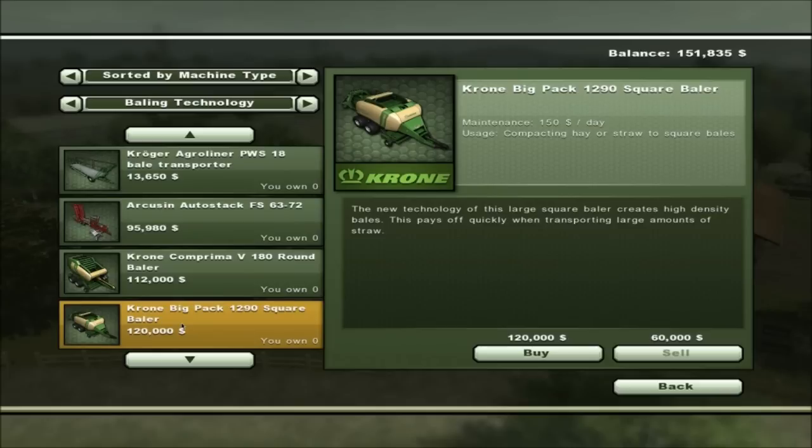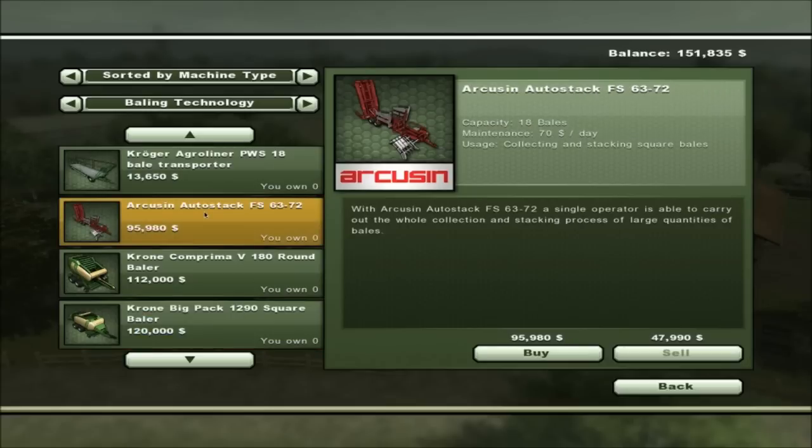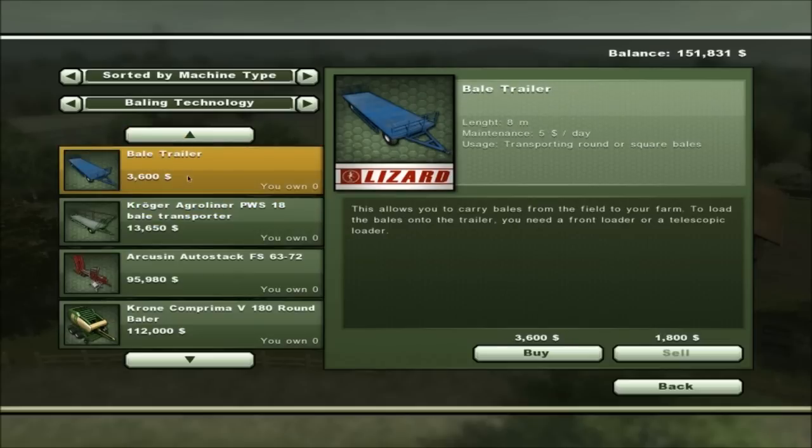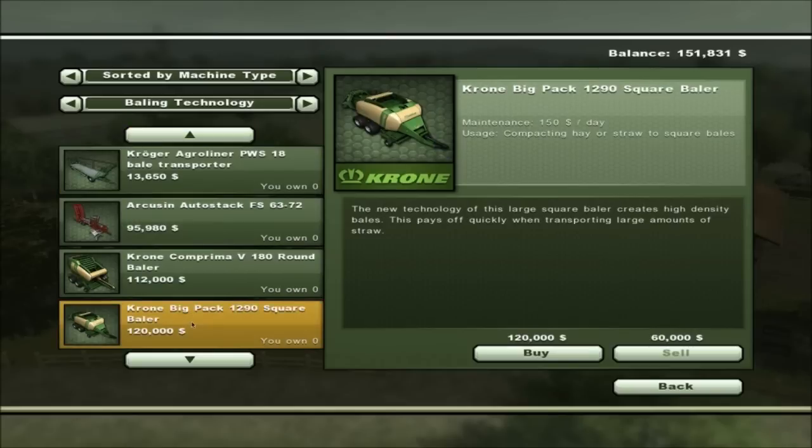For $120,000 we can buy a Krone Big Pack 1290 square baler, which compacts hay or straw to square bales. The description says this large square baler creates high-density bales and pays off quickly when transporting large amounts of straw — so it says it's got a good payout. The question is how do we transport the bales once we purchase it? There's a bale transport option with an 18-ton chassis for better road handling.